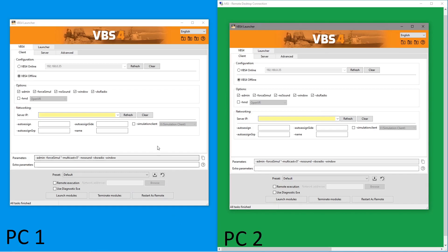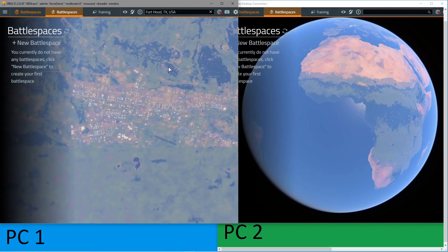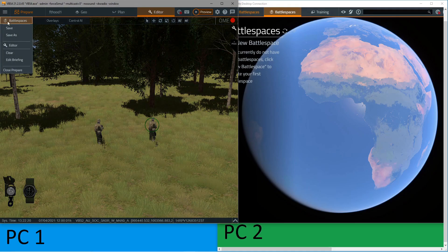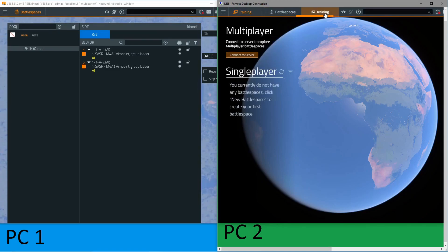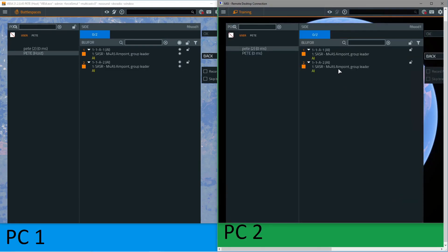Starting off with our VBS launchers, we can see that we have offline mode checked for both clients. We'll start VBS4 on both computers. Here we are with VBS4 loaded on two client PCs — PC1 and PC2 — two different computers on my local area network. We're going to quickly create a battle space in Fort Hood. You can see that we're not connected to the VBS world server. We'll create a battle space, edit it, and place down two playable units, then exit back to the main menu and save. We can now host this battle space by clicking the host button — this is new to VBS4 21.1. It will immediately create a multiplayer session that any client on the network can connect to. Here we are assigning playable roles and starting the training scenario.